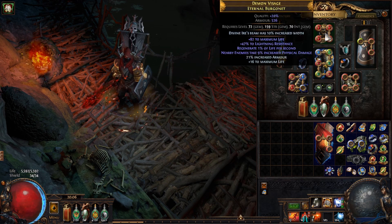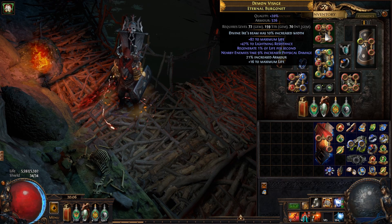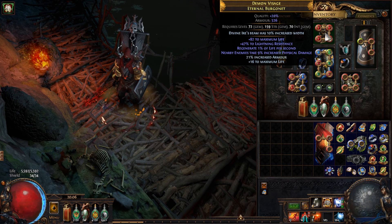Moving on to the helmet, you've got two choices: either you get nearby enemies take 9% increased physical damage, which is an Elder modifier, or Spectral Shield Throw damage as the enchantment. Though if you can combine both, that would be amazing.